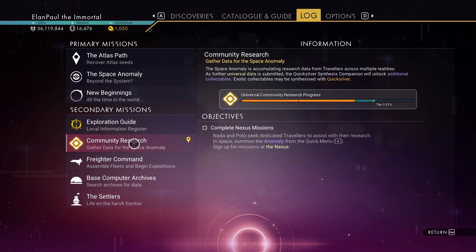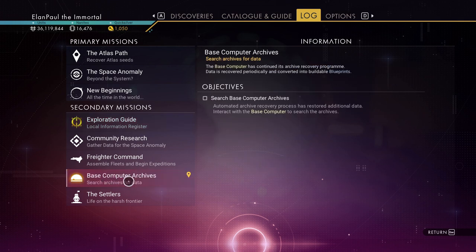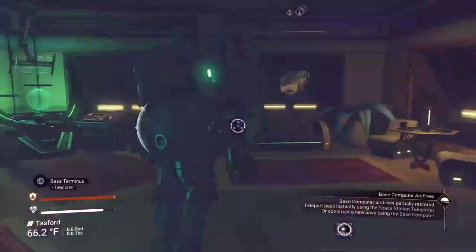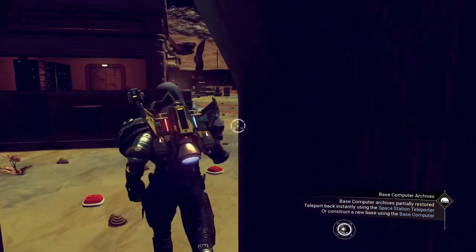Community research will always be on here. It looks like we have passed Tier 2 and we're going to get that particular item. Tier 3 we should finish out — I wouldn't be surprised by the middle of this week since we're progressing pretty quickly. Exploration guides will always be in here as far as secondary missions are concerned. Base computer archives looks like it's going to be a mission in its own right. As you get through all the different 99% missions, you will complete a particular title for your character and learn more about the game. I think we've done a pretty good run-through on this game.